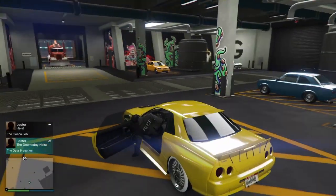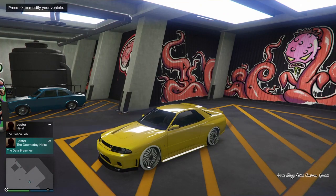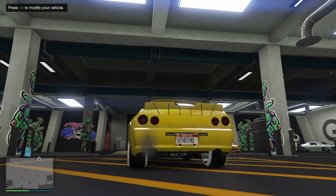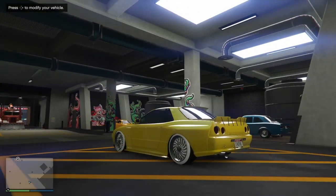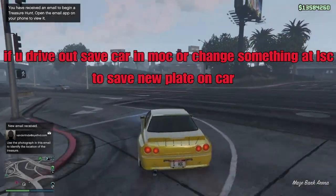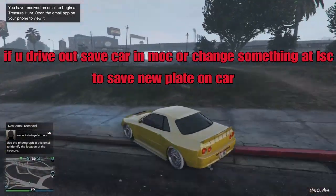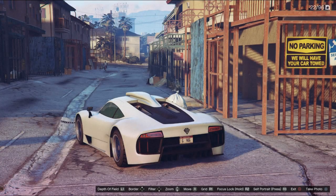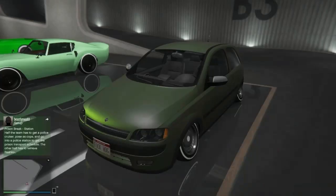It has a different plate — it doesn't have my G-Hog plate on it. So I'm simply just gonna drive outside and my plate will revert to G-Hog again. My plate's changed over. Now you just wanna go to your MOC and save this, or you can go to LS Customs and change one thing on the car to save this plate. If this video helped anyone out, drop a like down below and sub to the channel for future GTA 5 videos like this one. I'll catch you guys in the next video — peace.